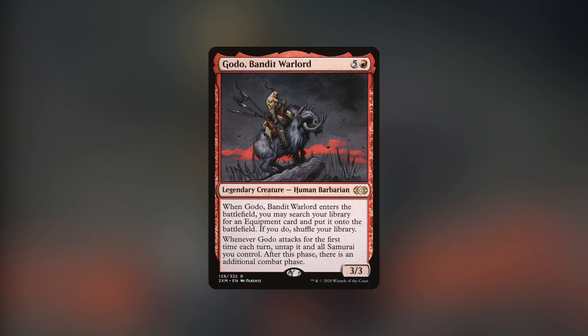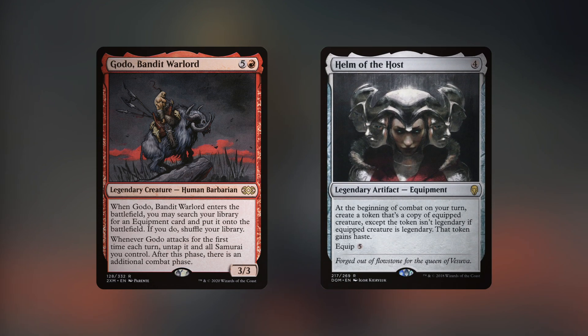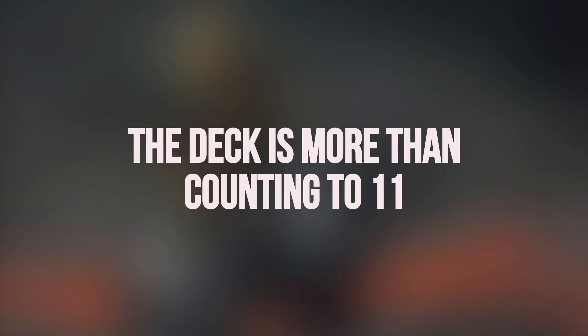For number 3, we've got Godo, Bandit Warlord, the Mono Red Menace of cEDH. This deck functionally has a 0-card combo with Helm of the Host, which Godo can tutor to the battlefield on ETB, and once equipped, will allow you to attack with Godo copies for infinite combats. The deck has a reputation of turboing out mana, counting to 11 to cast Godo and equip Helm, and that being it.